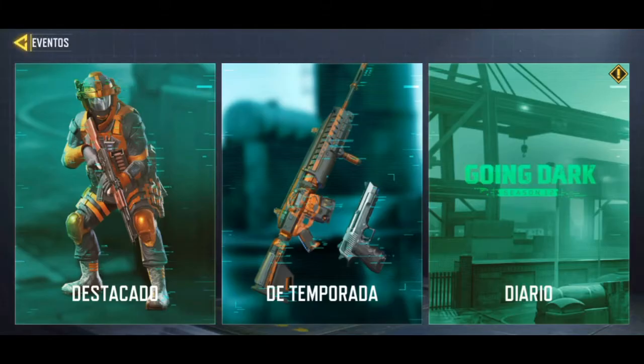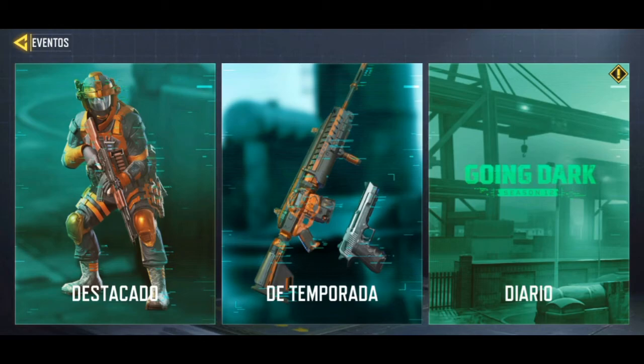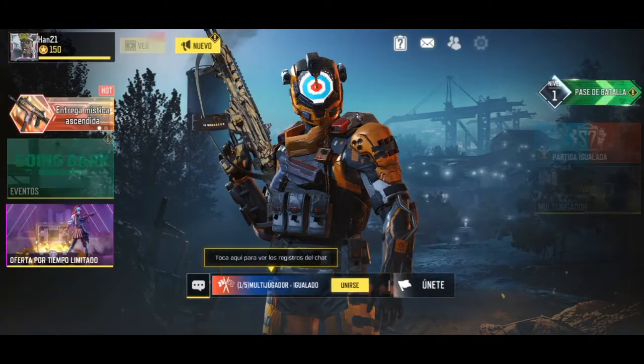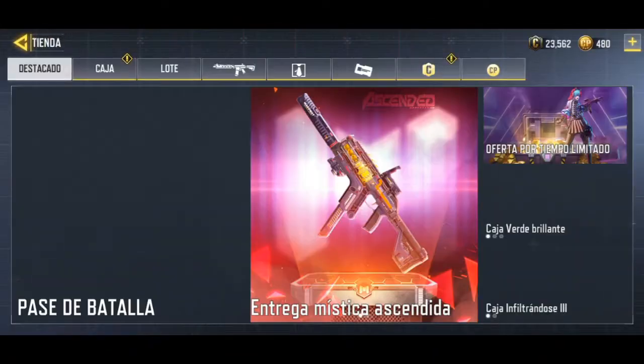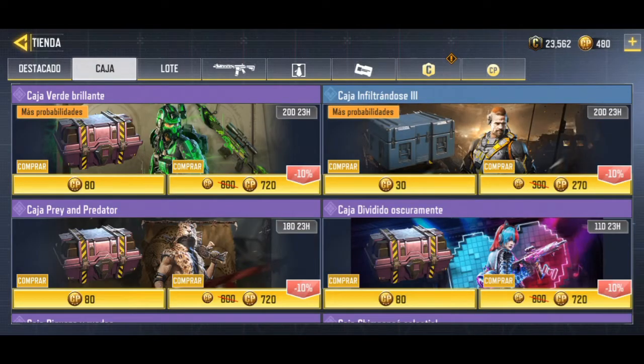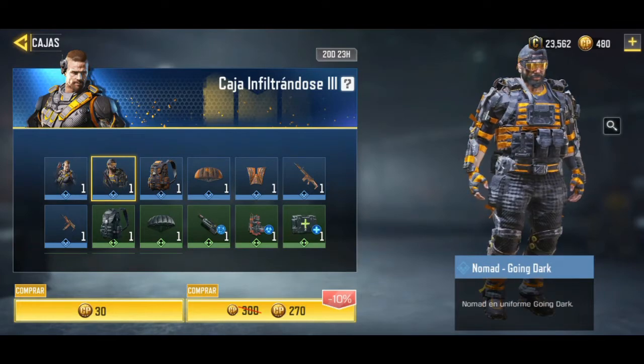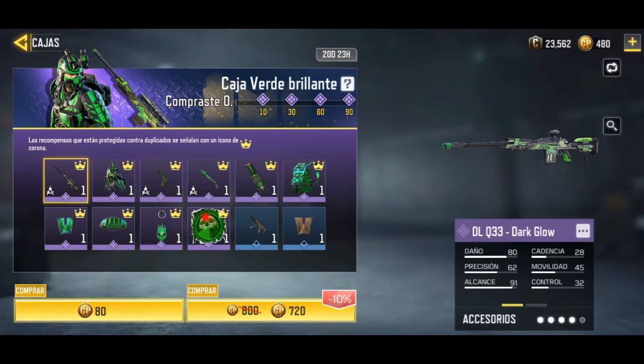That would basically be all we have in terms of events. There are two new crates: the Infiltrándose 3 crate, where we have a Ruin and a Nomad skin.